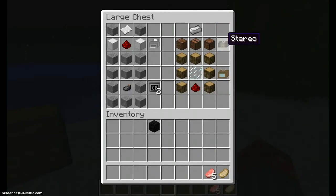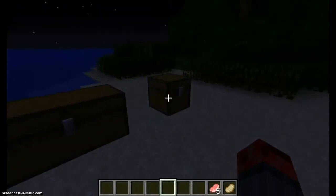Over here, we have a stereo. The stereo plays a bunch of different music that you find from music discs — unlimited, I believe. All you need is one iron ingot, two note blocks, and one jukebox, and you can have a stereo. Now, this TV requires oak wood. You need seven oak wood, two glass panes, and one redstone to create a TV. Over here — this little sad box — is a fire alarm.